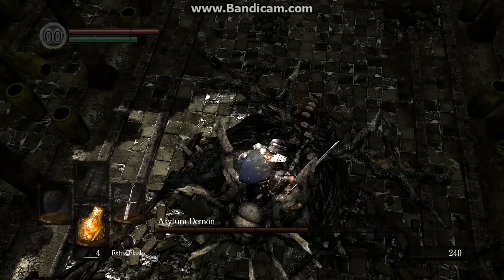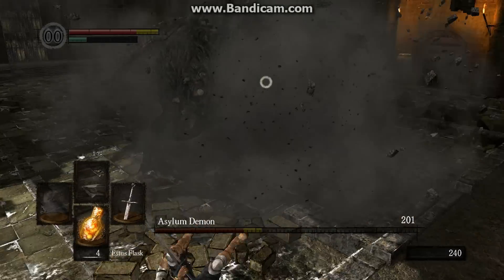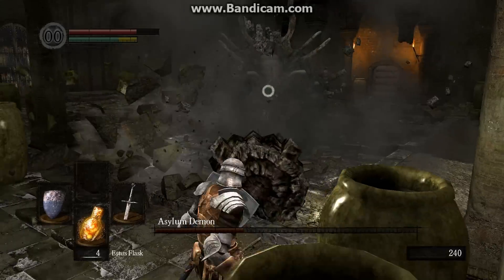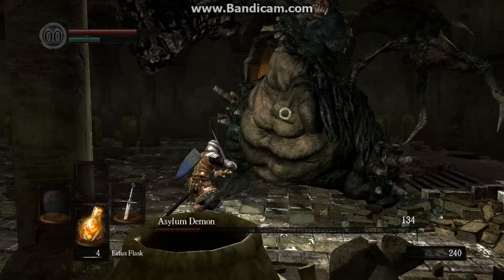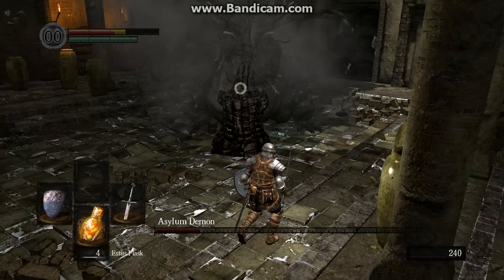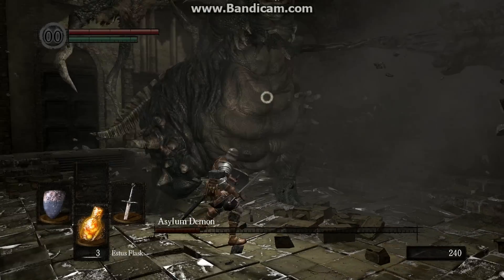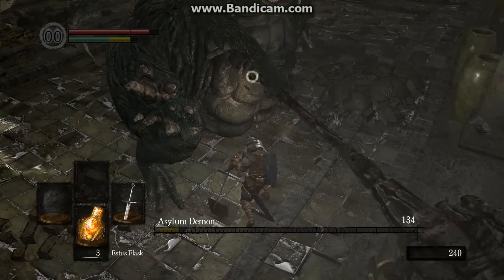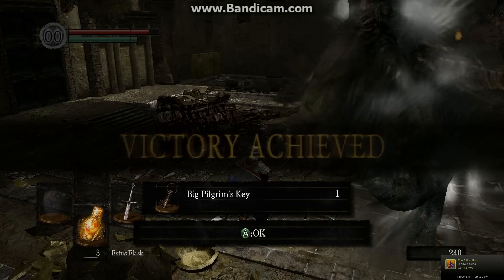If you're new to Dark Souls, there's something that works with all enemies in the game: it doesn't matter how big their weapon is or how hard they're going to hit you — you can roll through attacks. I'm going to try and demonstrate quickly. See how that went through me twice, but because I got hit in the face like an idiot I died — not because I rolled at the right time, which didn't hurt me.